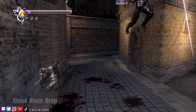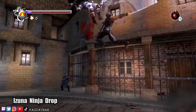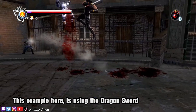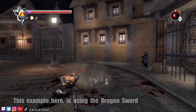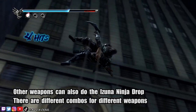Another move that may help you out is called the Izuna ninja drop. This will juggle the enemy up in the air and then drop them down to the ground for massive damage. First, you'll need to launch the enemy up into the air — you can do this either by pressing standard attack and then heavy attack, or by pressing heavy attack and a direction at the same time. Whilst you're in the air, press standard attack three times and then heavy attack. That last button in the combo will be the Izuna ninja drop.